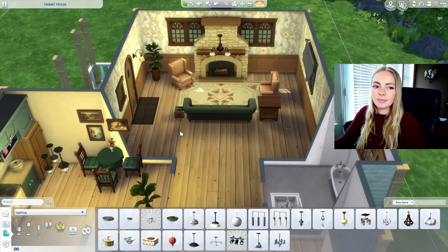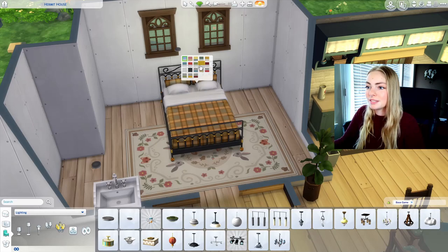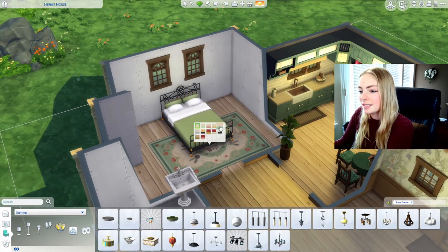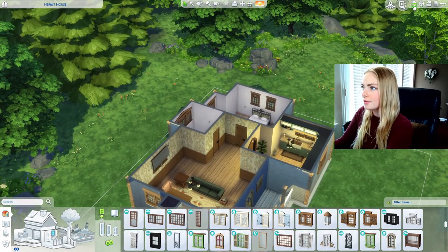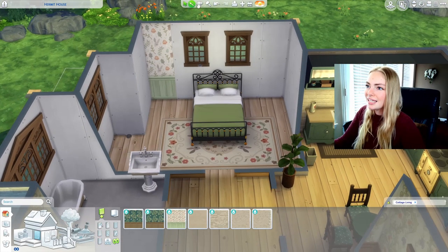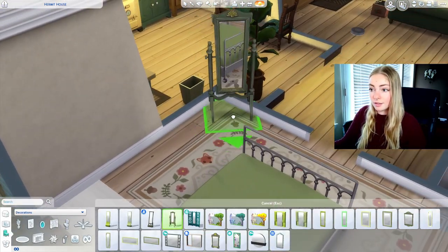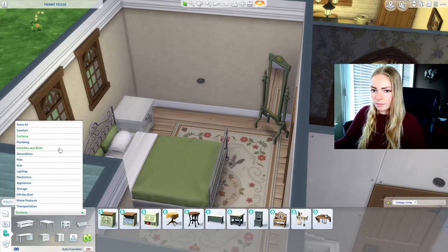I'll do the bedroom real quick. I don't know what kind of color scheme to go with — I want something that's going to go with the rest of the house. I think I'm going to stick with the green actually, and I think this rug is probably the best one. It looks weird from the outside but I want another window in the bedroom. For the wallpaper — let's just look at what they have. I don't know if I'm going to do the wallpaper in here. I think I just want to do like a beige. I kind of want to do a green mirror to match the green of this piece.